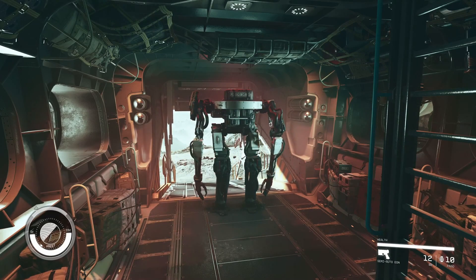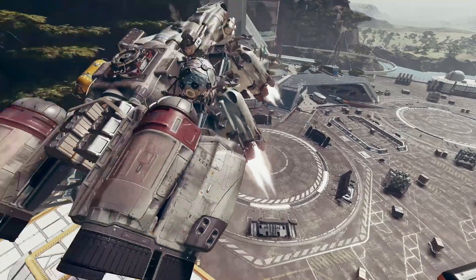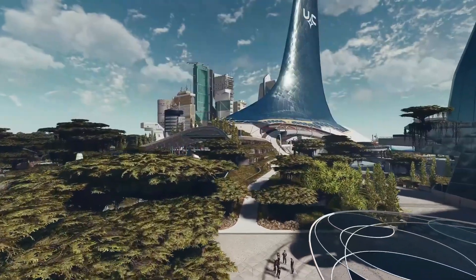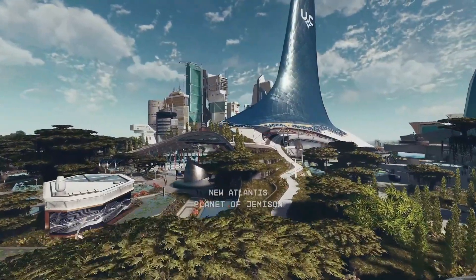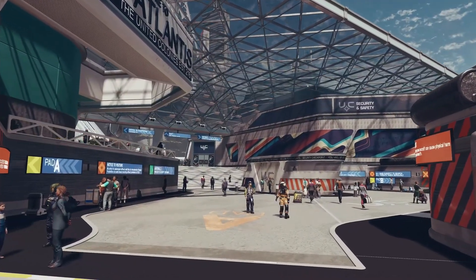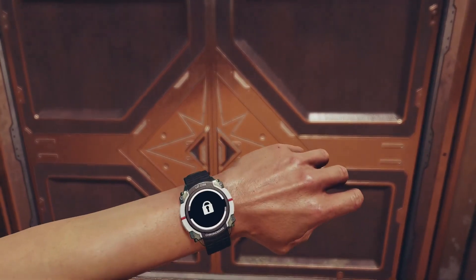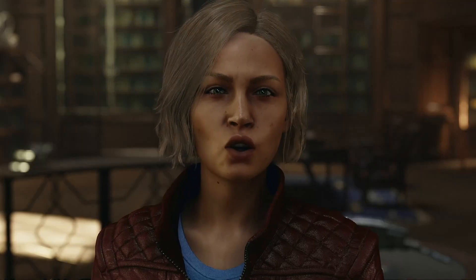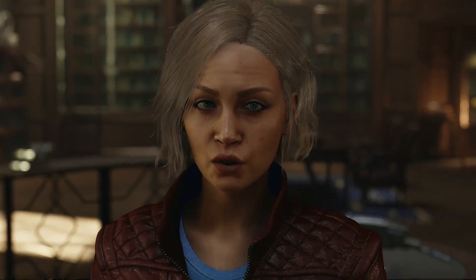It appears the story is set in the future, with the date closer to Elite Dangerous, but unlike Elite, you have a story you can follow. The story starts on Jemison, in the New Atlantis city, when you're introduced to the faction called Constellation. If I were to guess, this would be one of the factions you are introduced to in the beginning, but you'll find more after you progress the story.